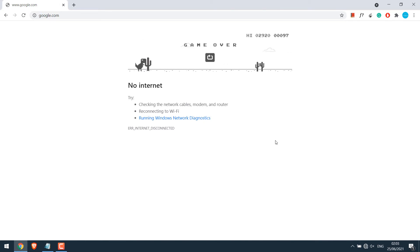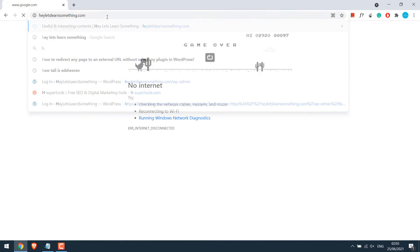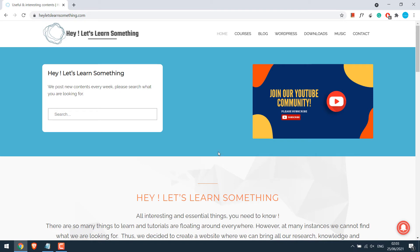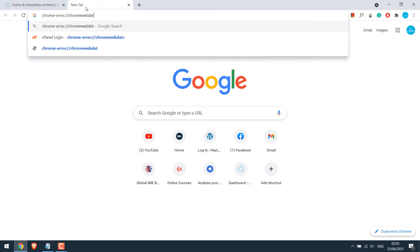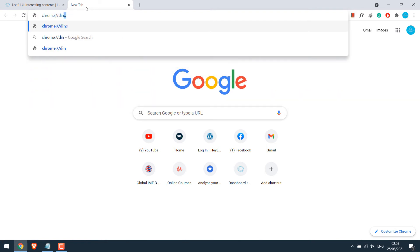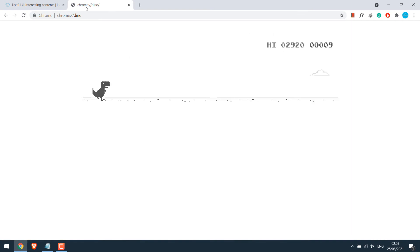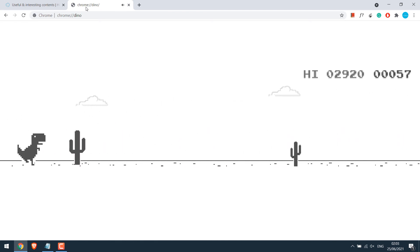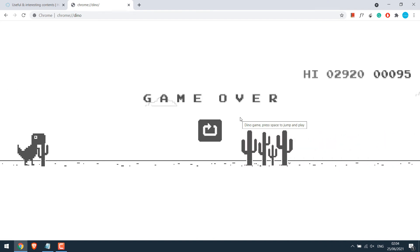Let me first reconnect the internet — the net is working, all good. Now, to play the Dino game simply go to chrome://dino. Press the space bar and you can play the game. And if you aren't as good, there's a small Chrome game script that can give you an infinity score.